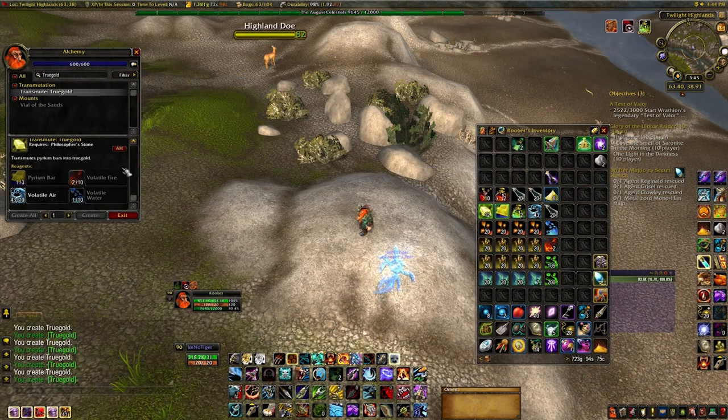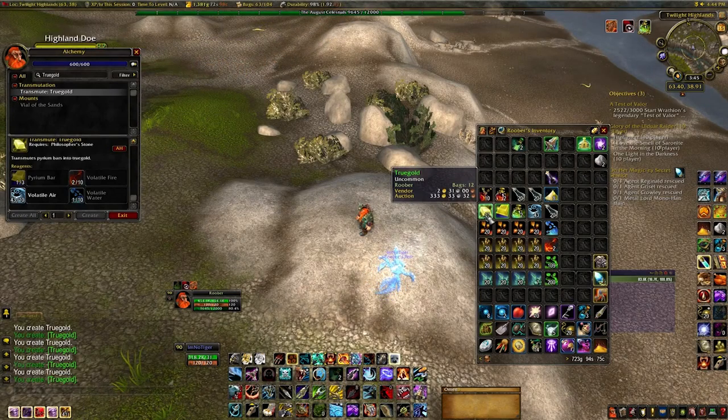Here on the screen you can see the maps you need to create these. Farming yourself is obviously going to save you a lot of gold, because just to buy a stack of 5 of these is like 3,000 on my server — it's ridiculous. So if you farm them yourself you can save a lot of money.